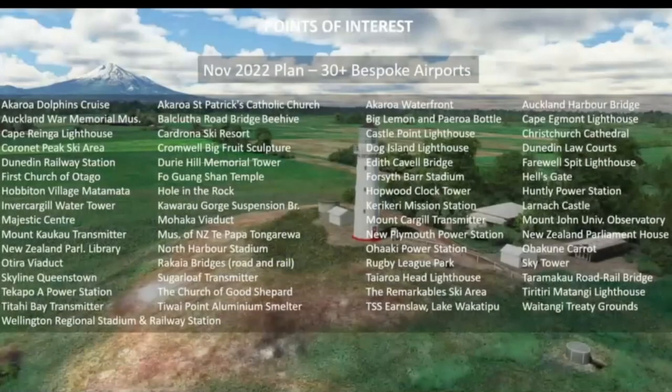In addition to that, they added a lot of points of interest — 30 plus bespoke points of interest. They added bridges, churches, important buildings, and stadiums, which they normally include in world updates. Looking at this list, it includes several lighthouses: the Castle Point Lighthouse, the Dog Island Lighthouse. Also the Wellington Regional Stadium and Railway Station, and the Skyline Queenstown. Really looking forward to this next world update.